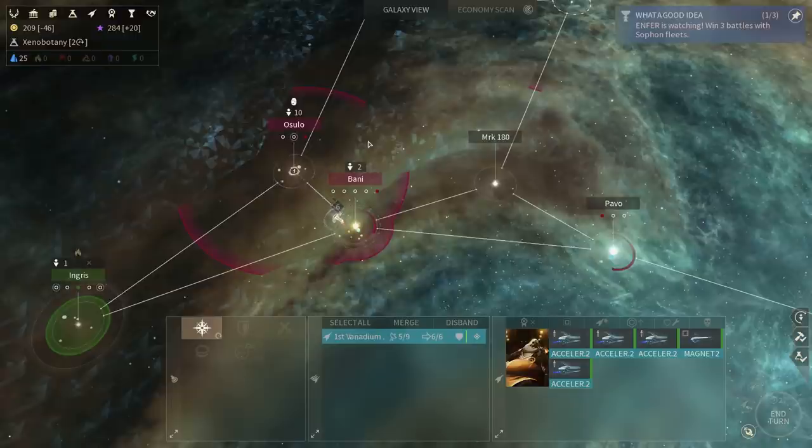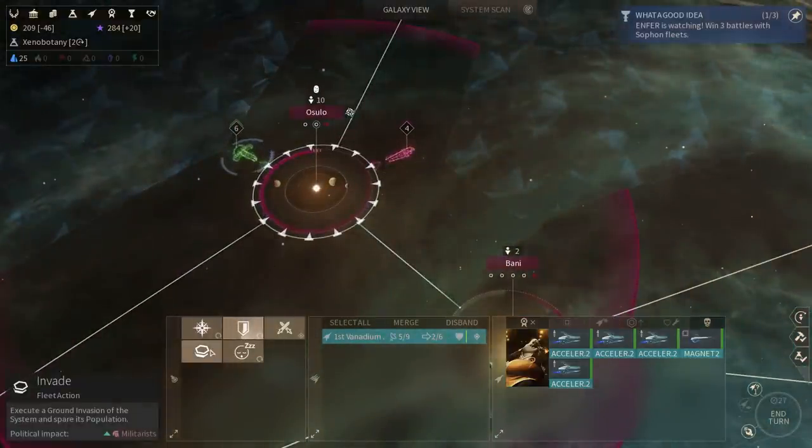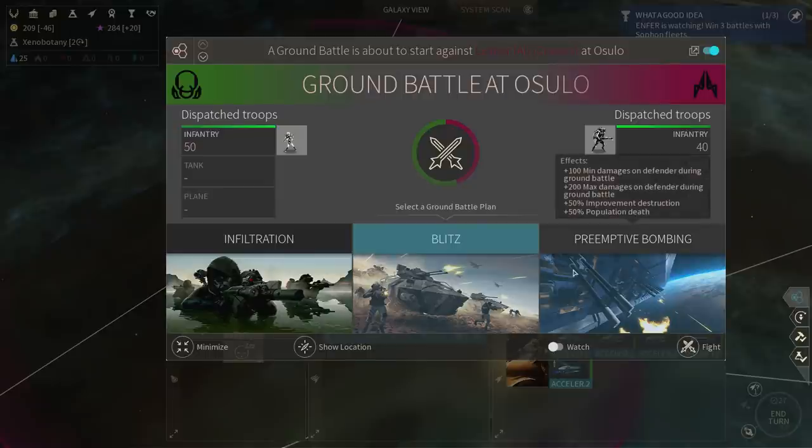Let's go ahead and conquer Osula in that case, because there's nothing stopping me from doing that. There is an enemy, but even if they were guarding the system, I could still invade it with no problems whatsoever. I'm not gonna watch the battle because this would bug the sound system and I would have to restart the game — again, Alpha is Alpha. Also, I just realized I have barely any troops, so that would be a problem. I could do something else.